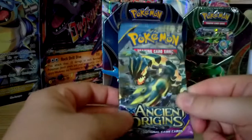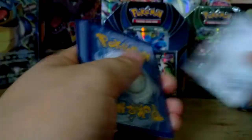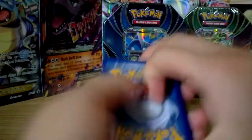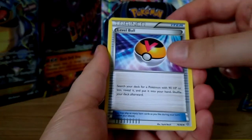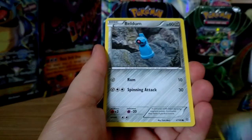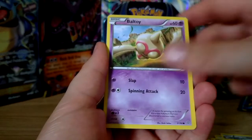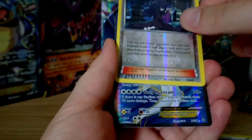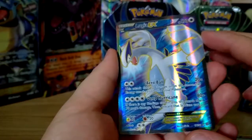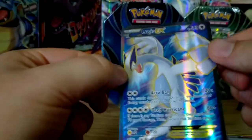So the last pack of the video will be this Ancient Origins pack with Shiny Primal Groudon on the front. Can Groudon bring it through for us again? We start off with Sableye, Level Ball, Sligu, Beldum, Goomy, an Inkay, Baltoy, Persian. Reverse is a Hex Maniac. And oh my god — look at that! Two Full Arts in one tin — a Lugia EX Full Art! That's really super nice.